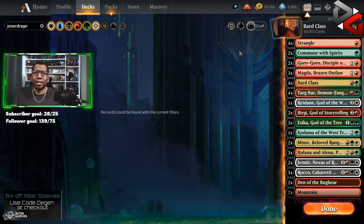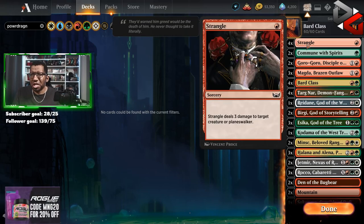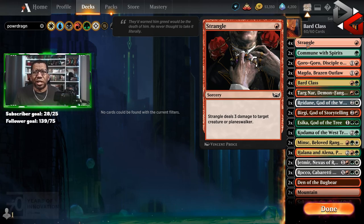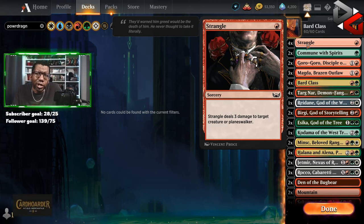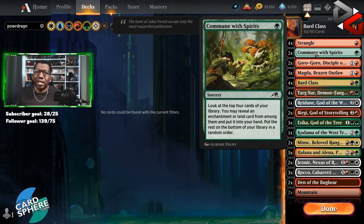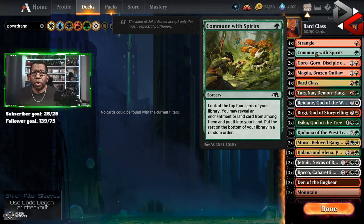Starting out this list with four Strangles — not a surprise, you need to have some removal. It's kind of the cheapest thing we can play; it's unfortunate it's a sorcery, but it does most of what we need and can get rid of most planeswalkers with just a touch of help. We're also going to try Commune with Spirits because I like being able to go grab a Bard Class if we need it, but I'm building the deck so that if we don't get Bard Class, the cards still function pretty well.